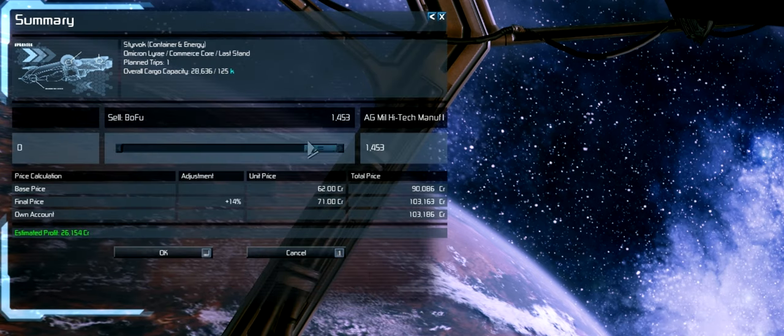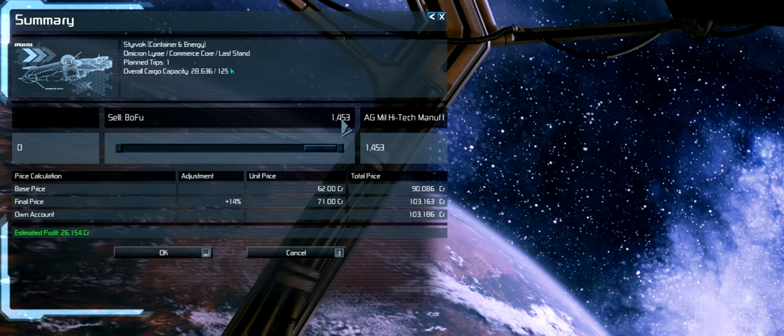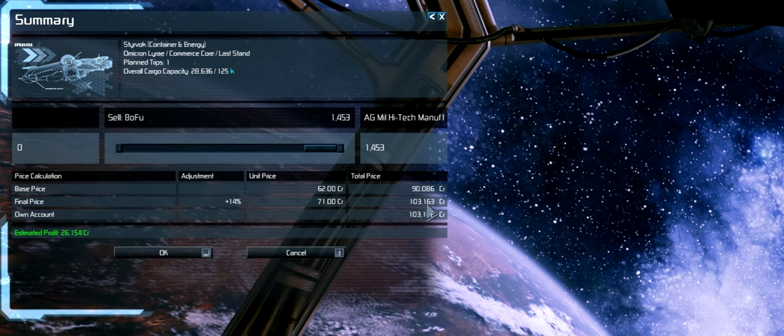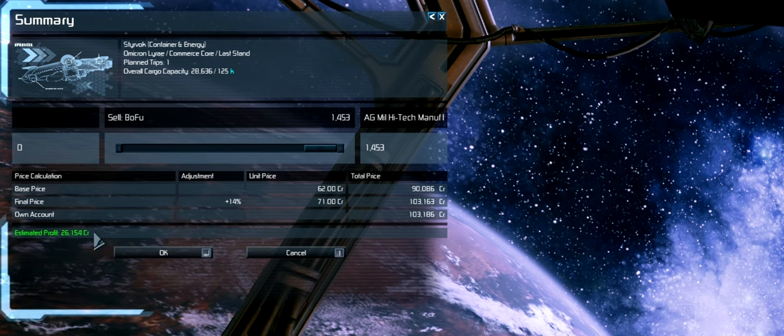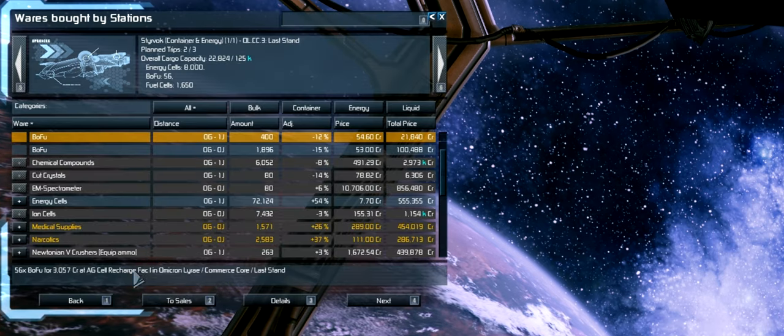So I of course want to sell it to the ones that give me the most profit. I click on next and then I set it so that my Styrvok will have zero and the station will have 1,453 because that's what they're buying. The final price will be 103 and the estimated profit will be 26,000 credits, which it calculates based on what I bought them for. Then I press OK and that is a deal.